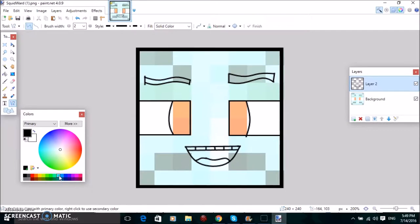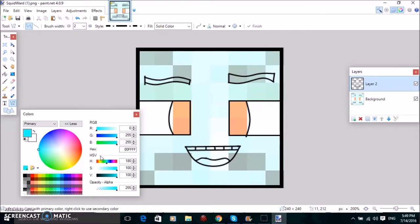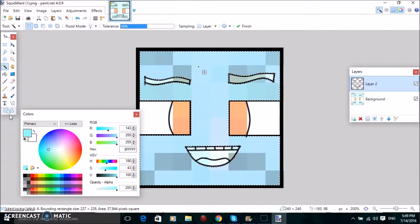So basically just choose a colour — obviously mine's going to be this — and then I'll just make it a bit lighter, like that. Yeah, perfect. And then basically just select this area because this is the area your face is going to be in, and then just do that.